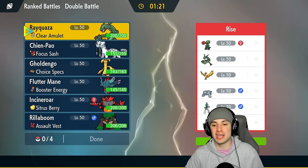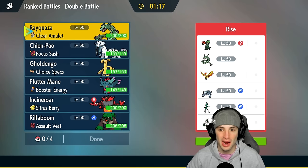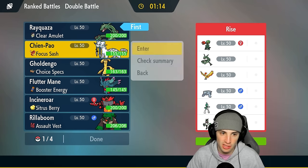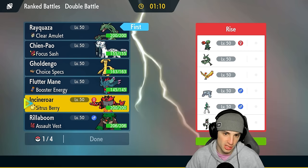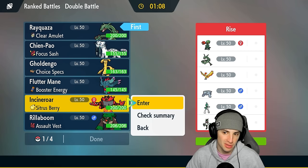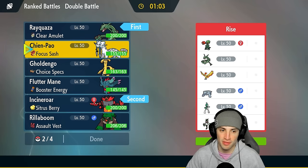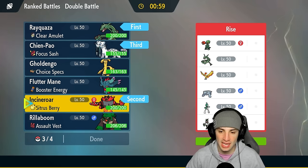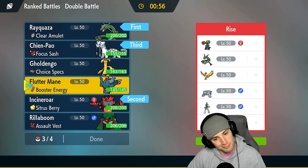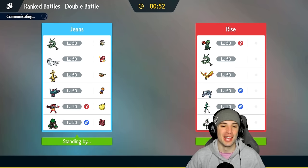We're going up against a Rayquaza mirror matchup — double Rayquaza flying out here. With this matchup I could just lead Rayquaza and Shen Pao and try to get off Swords Dance, or I could lead with a Fake Out user — Intimidate, then Swords Dance and go from there. Incineroar and Rayquaza is gonna be our lead, Shen Pao in the back, and last but not least Fluttermane — gotta bring Fluttermane on the ranked ladder.